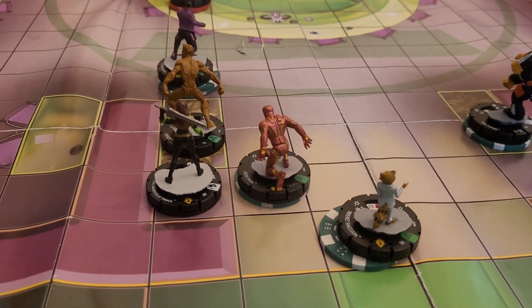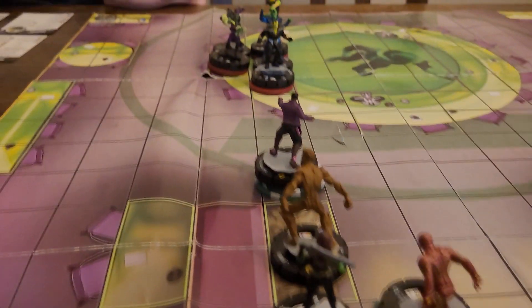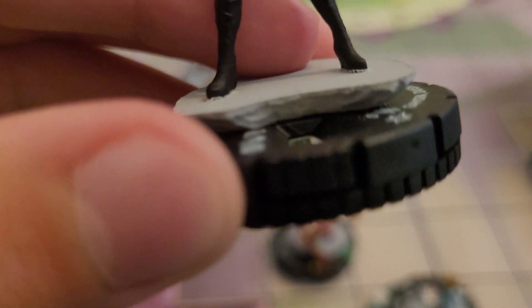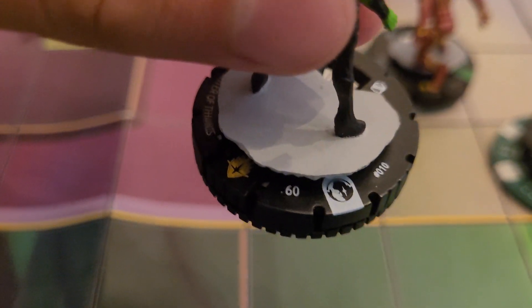It can be a close attack too. You don't even have to have range or line of fire. What does he have — Charge? Let's get the 10 Charge. Hard to see; they kind of put the platforms far out for this set. You can hardly see the name, you can't really see the range, the point value is kind of obscured too.